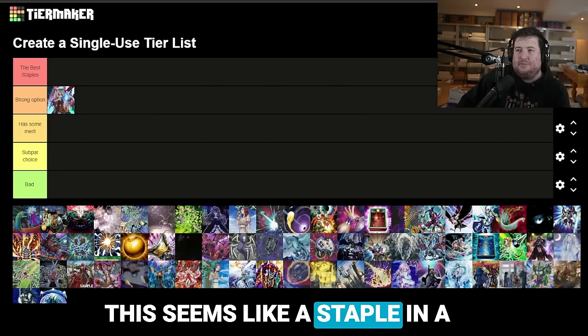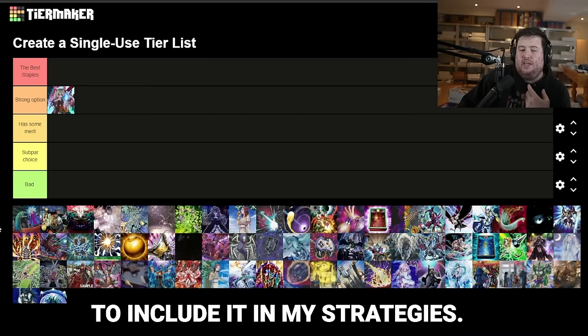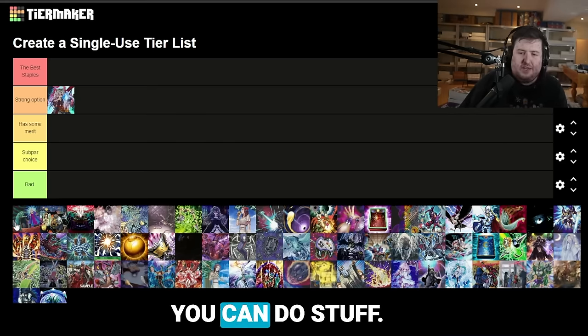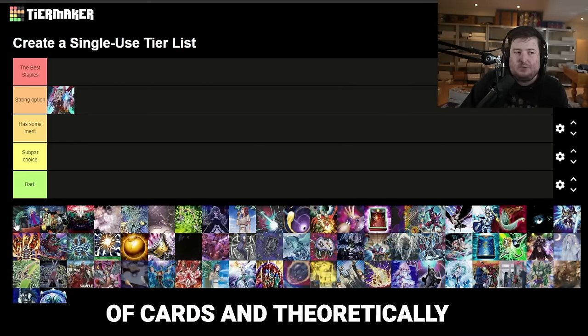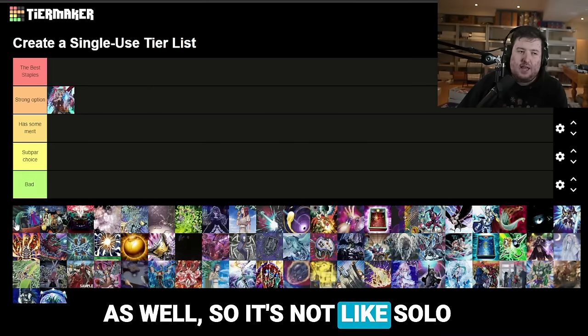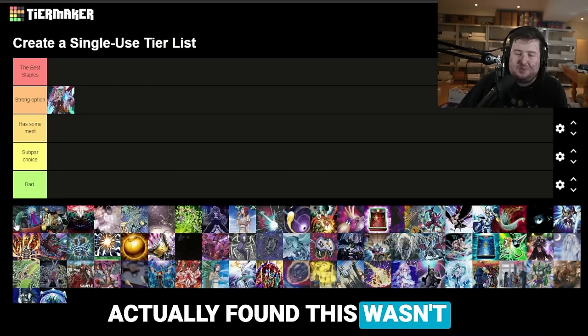Next up is Call by the Grave. This seems like a staple in a lot of decks, and at the start of the format I was very eager to include it in my strategies. Turning off hand traps is great to force your combos through. Going second, you can do stuff like Call by Princess, the Runix, Kieran, Ambly Whale — those type of cards — and theoretically help you break through fields as well. However, in most cases I actually found this wasn't that good.